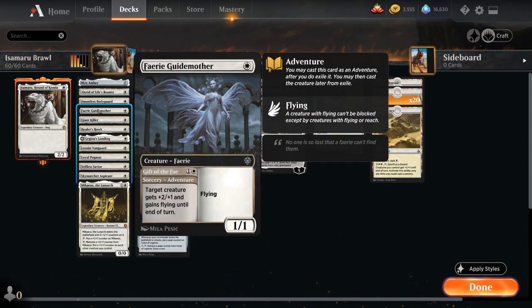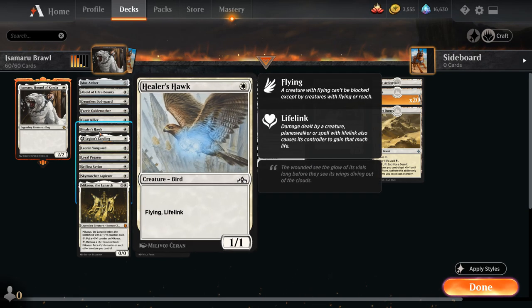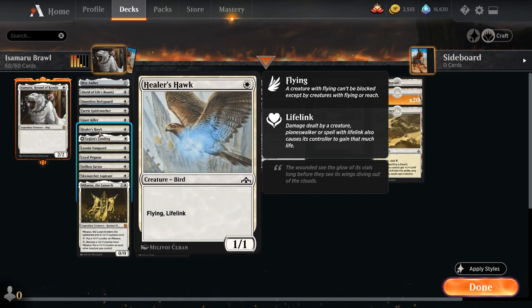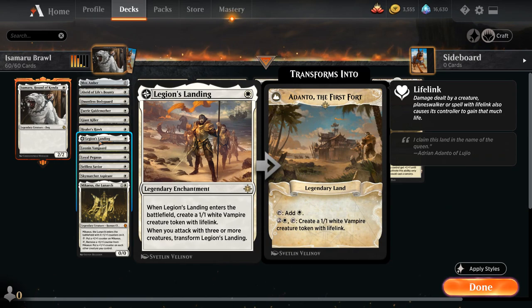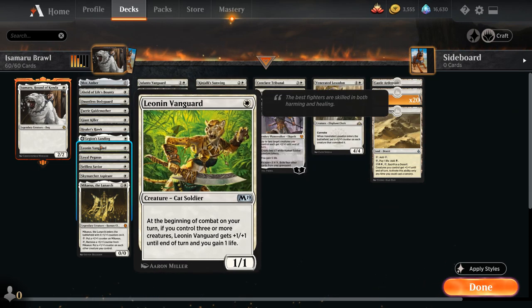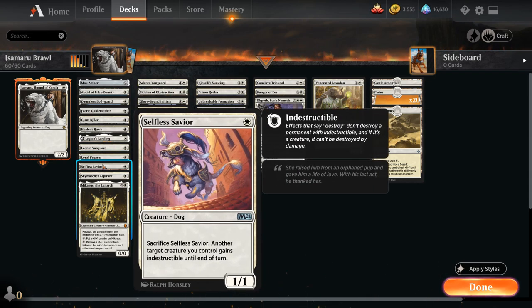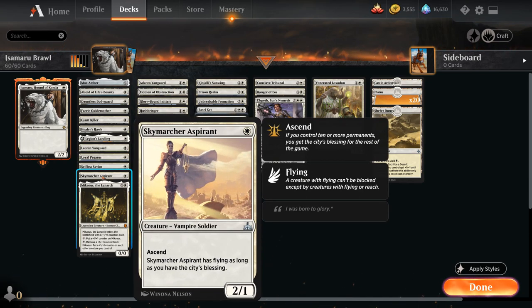Fairy Guide Mother can maybe jump one of our creatures later in the game to help us close out or take out a planeswalker. Giant Killer can also be used as removal later in the game. Healer's Hawk is a nice 1/1 flyer with lifelink. Legion's Landing is pretty easy to transform when we have this many cheap creatures. Leonin Vanguard can turn into a 2/2 that gains one life each turn. Loyal Pegasus can attack for two in the air. Selfless Savior joins Dauntless Bodyguard and Alseid as a nice protective one-drop. Skymarcher Aspirant can also be a 2/1 flyer.